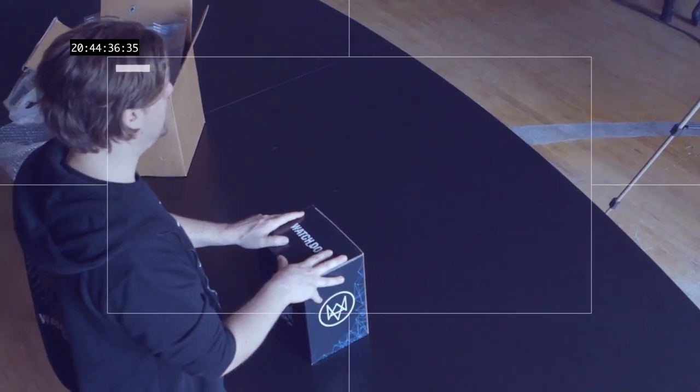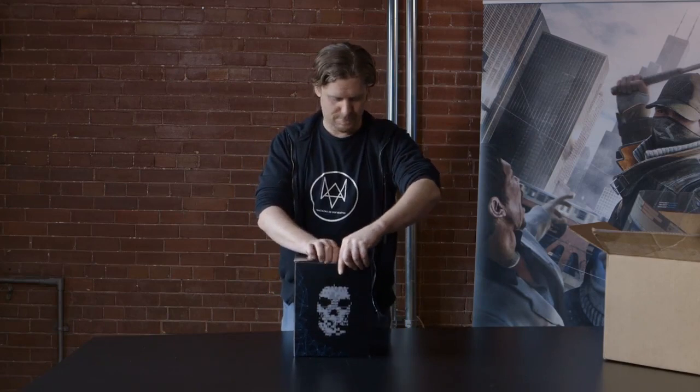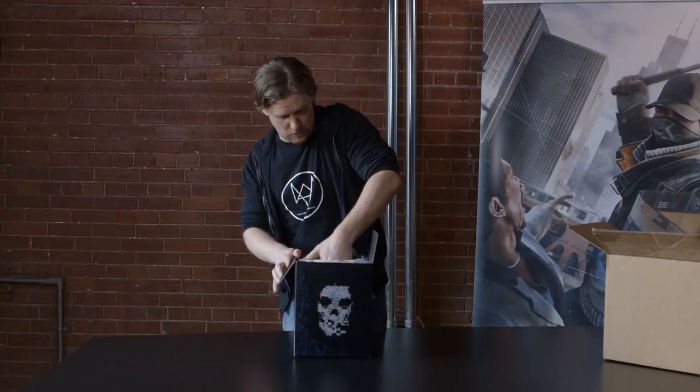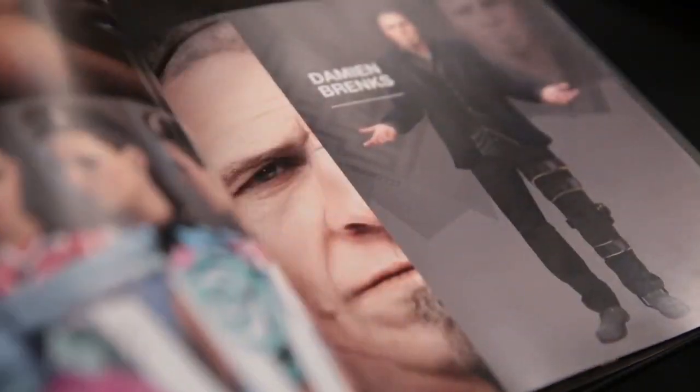So now that we've talked about the box, let's have a look at its content. Inside the box there's of course the Art of Watch Dogs. The art book included in your limited edition features 80 pages of models and concept art from the development of Watch Dogs. This is the book, The Art of Watch Dogs.